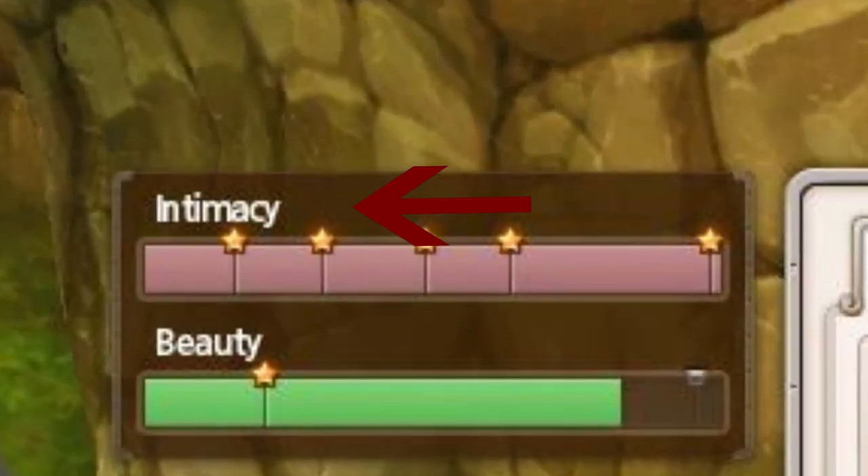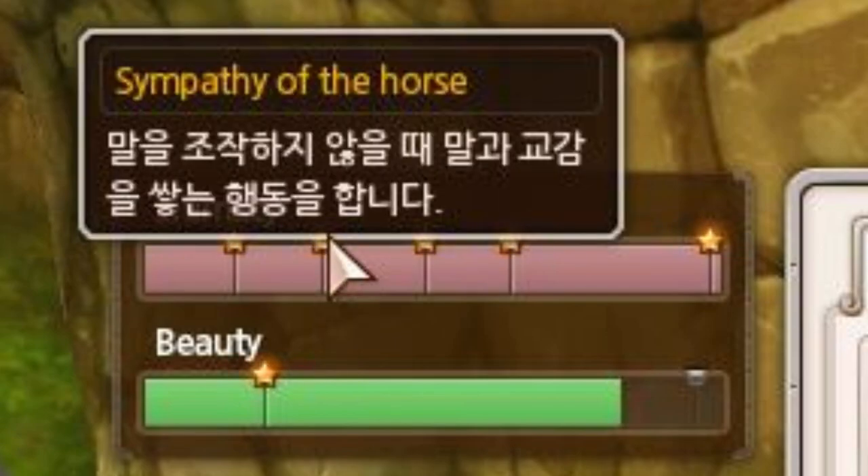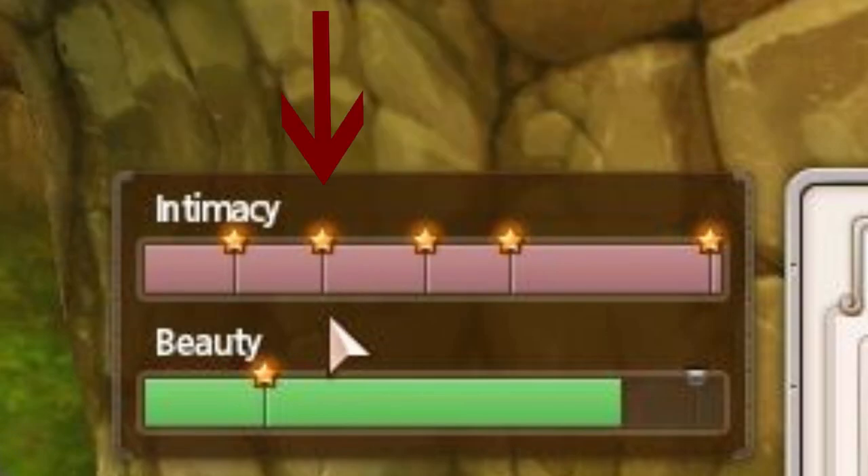From here, you will need two stars in your chosen horse's intimacy. Almost every horse has a different intimacy setup, so if your second star is close to the beginning, then you're extremely freaking lucky.